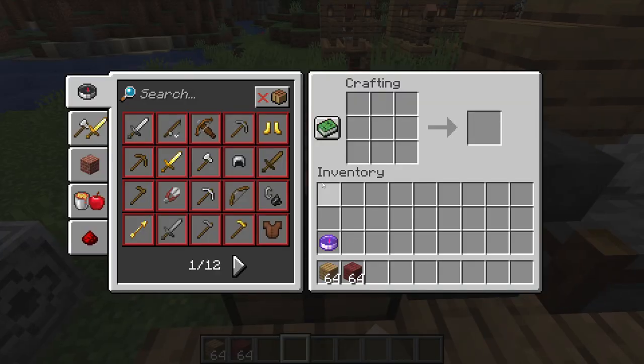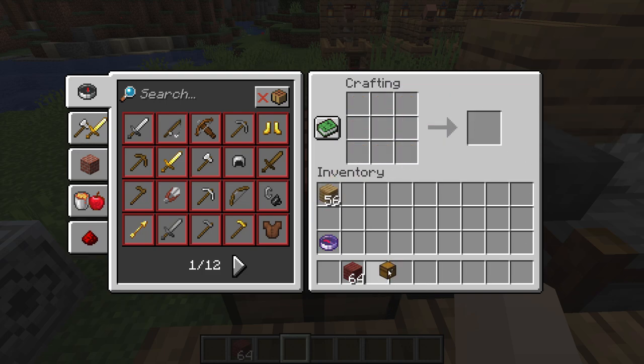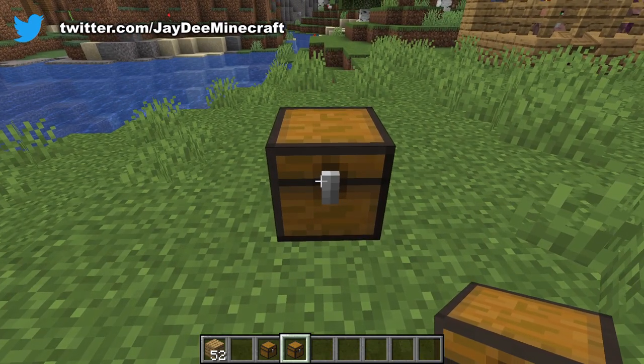Looking at the basics, chests can be made with eight planks in a square like this, but you can make them with multiple types of wood. So we've got two kinds of wood here, and there we go — we have a chest. As for placing down chests, you just right-click, and there it is.